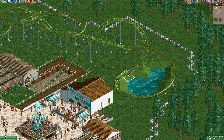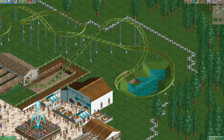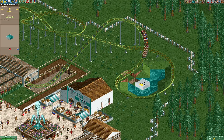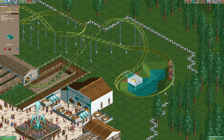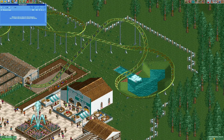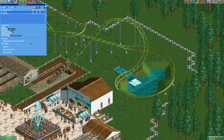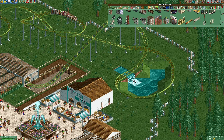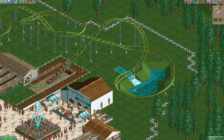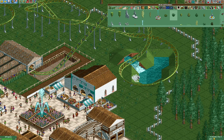Let's add a little waterfall to the pond right here. To do that we're gonna use some river rapids track, and then we're gonna lower that track piece right here using the tile inspector. After adding that little waterfall it already looks a lot more interesting. Now let's add some shrubs around that pond to make it look more natural.